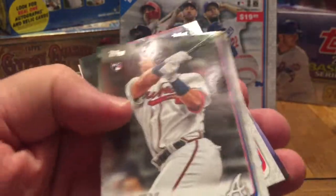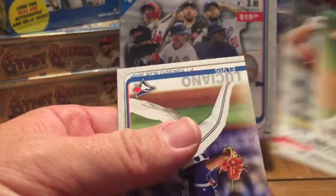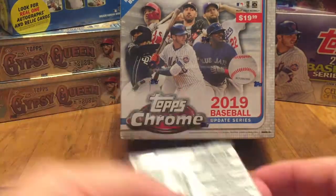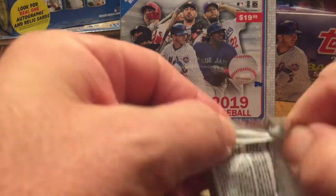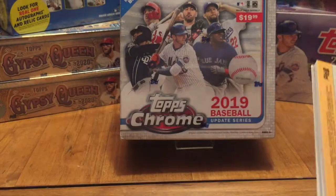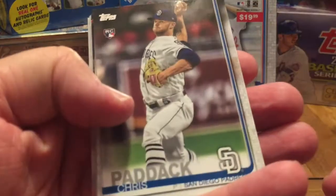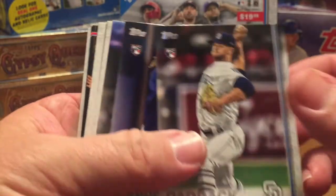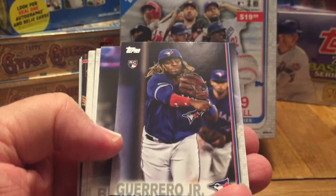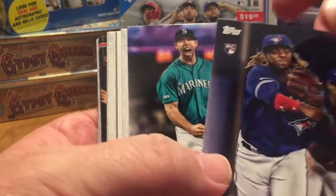All right, there we go — Austin Riley rookie card. It's my second one that I've pulled from the fat packs as well. I was saying in the other video, I found all these on the clearance at Walmart, and I don't think that update is supposed to be in clearance yet.